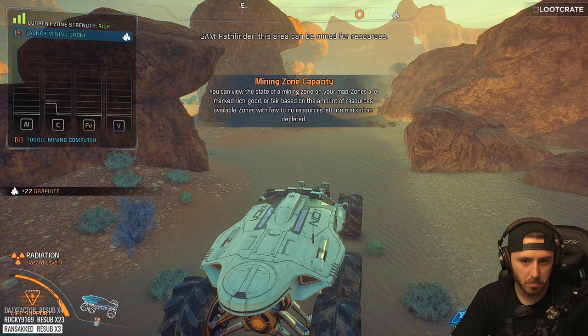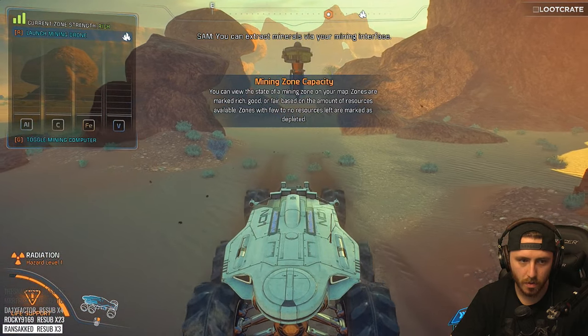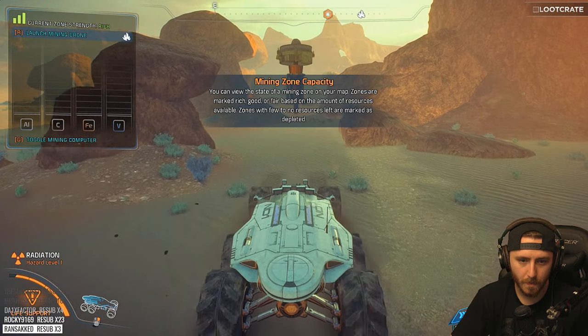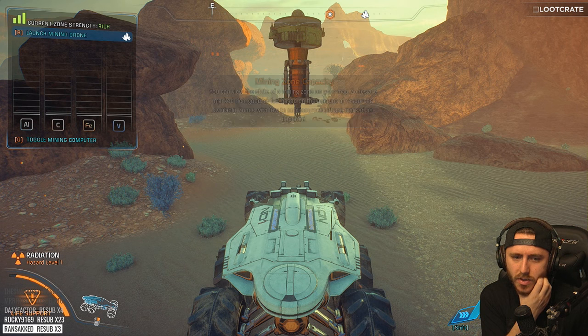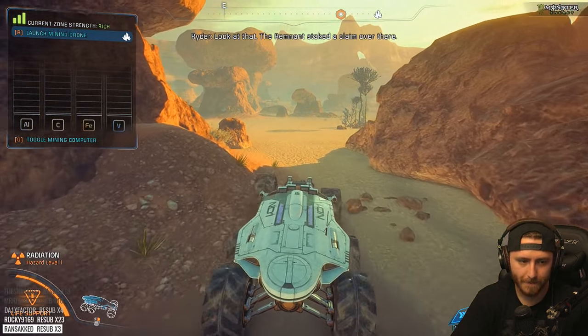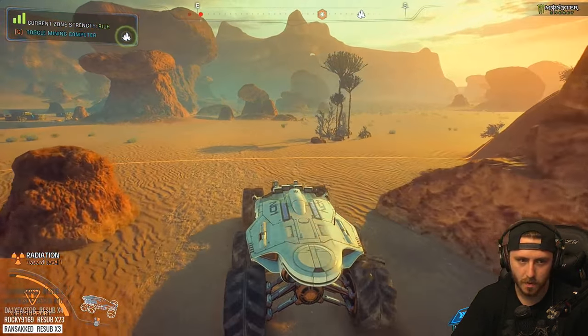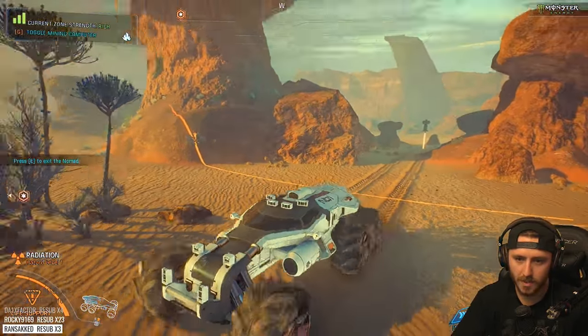Pathfinder, this area can be mined for resources. You can extract minerals via your mining interface. You can view the state of the mining zone on your map. Zones are marked rich, good, or fair based on the amount of resources available. Look at that — the remnant stake to claim over there.